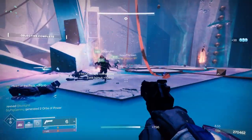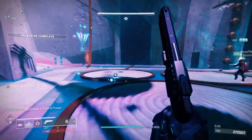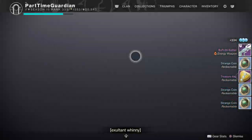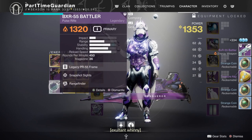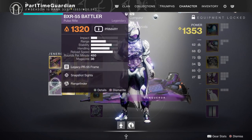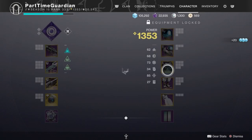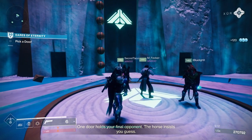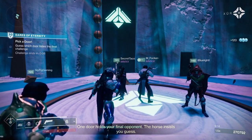Iron Banner has four XP++ bounties that you can get, and I would try to do those on every character possible. From Hawthorne, you can also get four bounties for doing weekly clan activities such as Gambit, Raids, or other things like that. That's a pretty easy way to get some additional XP as well.